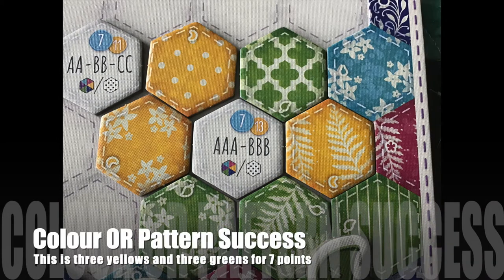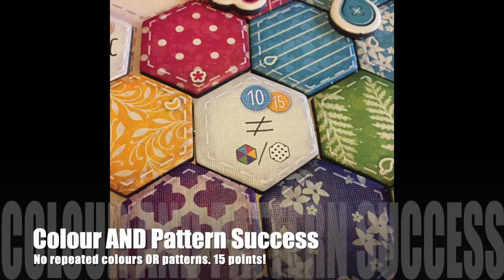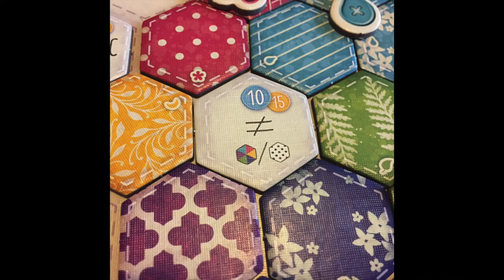For each of these goal tiles, if you complete either the color or the pattern, you will score the lesser point value. But if you manage to complete both the color and the pattern, you will score the larger number.